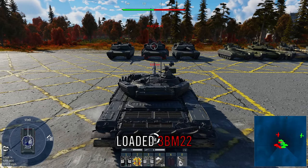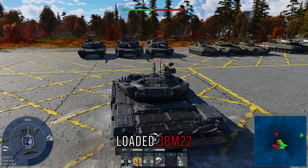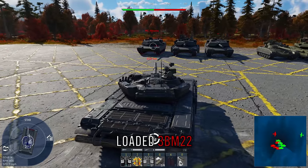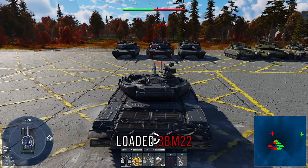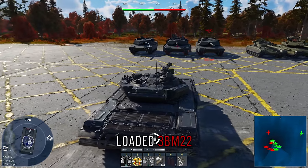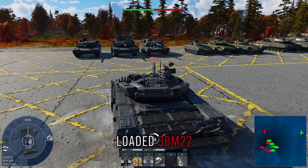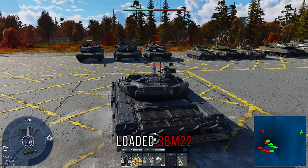We're going to start by looking at the Abrams, which has different variants: the M1 Abrams, the M1A2 SEP Abrams, and the M1A1 Abrams. The M1 has the least armor, the M1A2 SEP has the most — pretty much everything in the game cannot pen its cheeks with APFSDS. The M1A1 is slightly more armored than the base M1, but new rounds like 3BM60 can easily go through its turret cheeks.